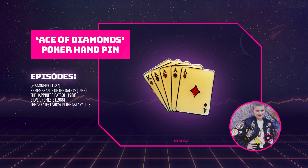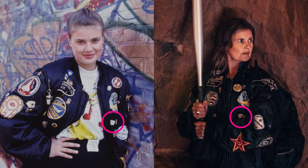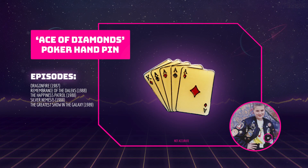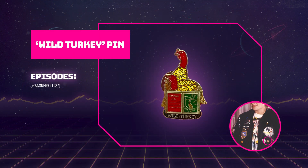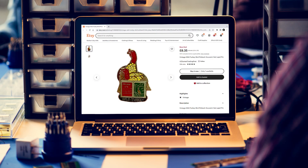The second poker hand shows five playing cards with the Ace of Diamonds on top. This is present in Dragonfire, Remembrance of the Daleks, The Happiness Patrol, Silver Nemesis and The Greatest Show in the Galaxy. In The Power of the Doctor this pin is replaced by the King of Diamonds pin. It's a bit tough to find this exact hand online but with a bit of patience and perseverance you should be able to find one on eBay or Etsy. In Dragonfire, to the right of the Ace of Diamonds pin, is another pin that took me ages to identify — at first I thought it might be a chicken or a bell, but it's actually a pin from the Wild Turkey Whiskey brand. It's possible to find screen accurate versions of this pin with multiple listings on eBay and Etsy.